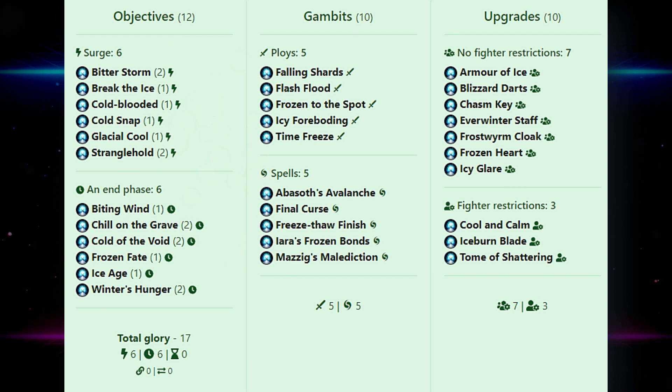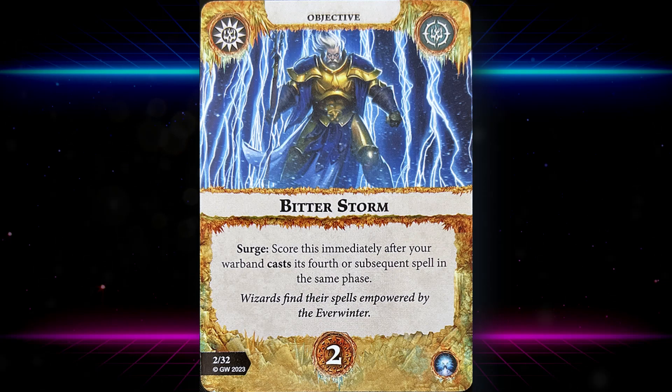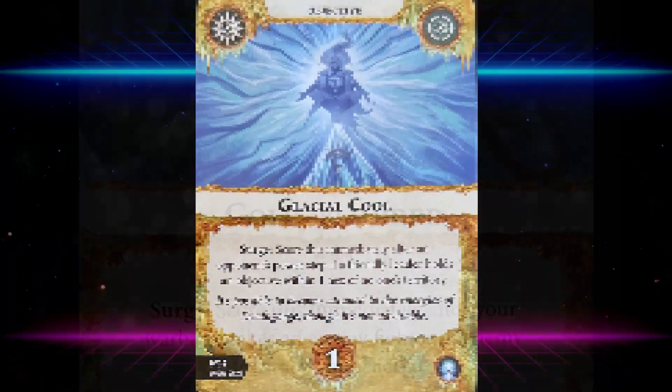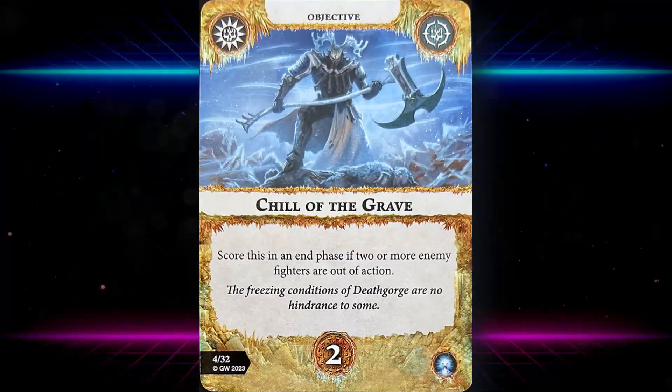So we have a total glory of 17, five gambits, five spells, seven upgrades, and three fighter-restricted cards. Overall it looks pretty good — some really strong scorers, and some stuff you could take without investing heavily in the rest. Bitter Storm is great for warbands like Domitan's and the Elfiants; Cold Blooded is strong for any warband; Glacial Cool could be good for Kainan's Reapers. Shield of the Grave works for Morgok's Krushas, and so on — lots of cards that complement other warbands.